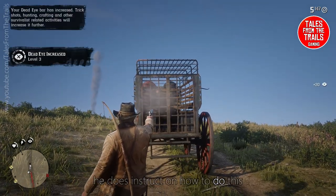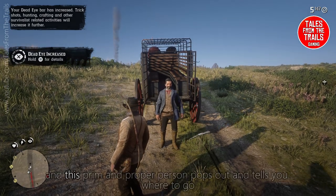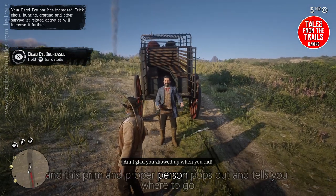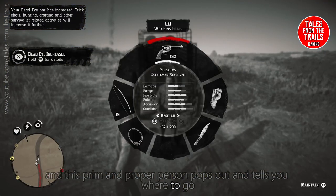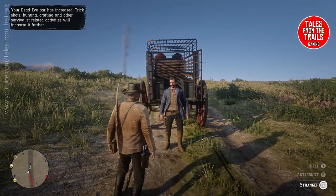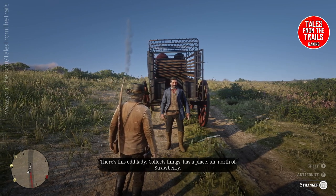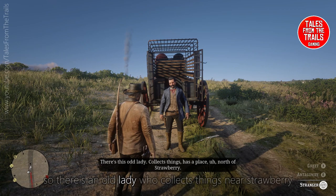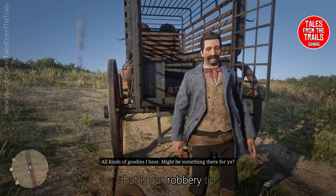He does instruct you on how to do this, and then this prim and proper person pops out and tells you where to go: 'I do have some information that might interest you.' There's an old lady who collects things near Strawberry. That is our robbery tip.